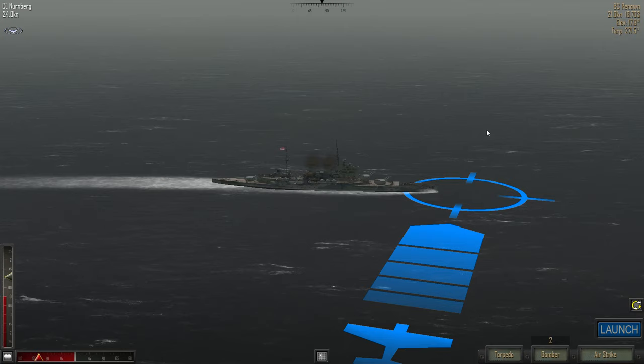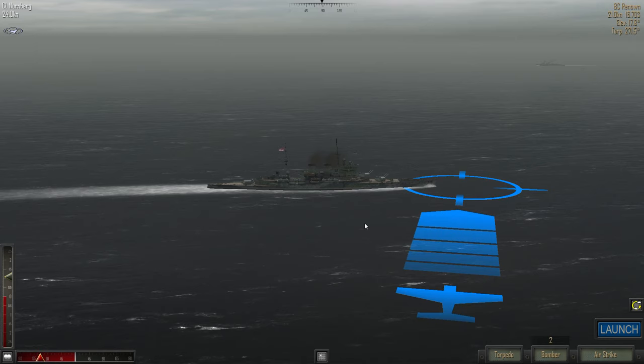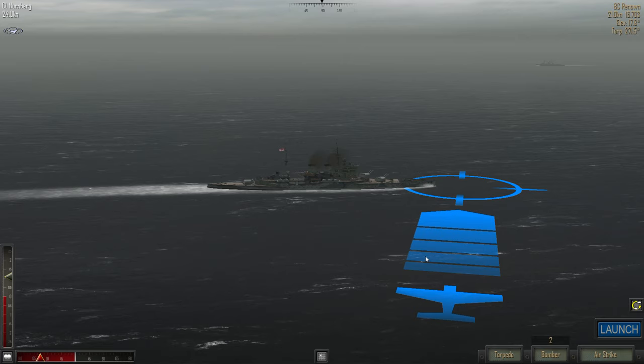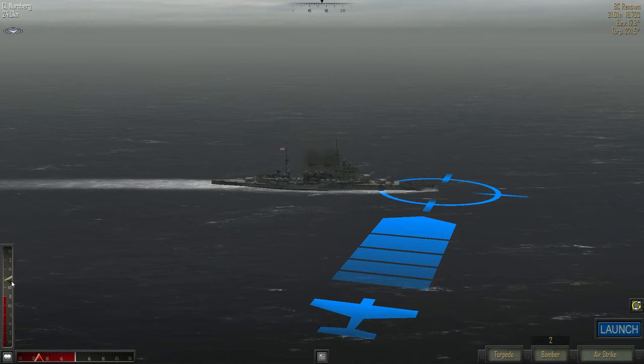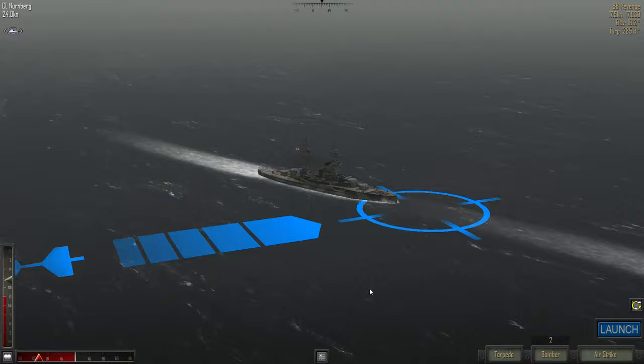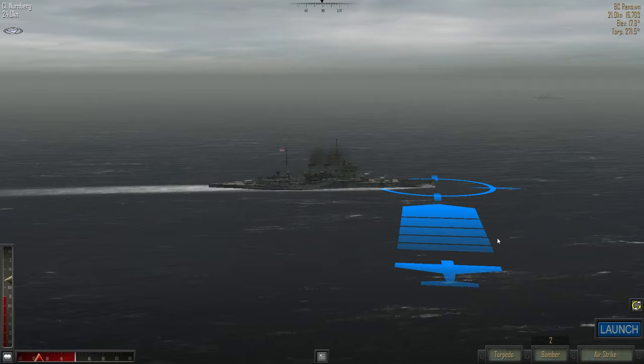Let's do an angle slightly towards the direction we think they're going. I want to do something they won't be able to turn away from easily. They're moving 21 knots, so I just have no idea where these torpedoes are going to land. We're only going to be able to sink one of these ships, which means we'll probably try to sink the Renown and then get out of here. We have one test case and only one bomber who will actually be effective.